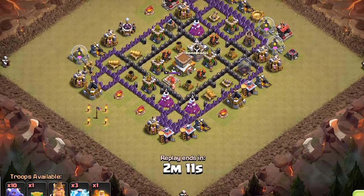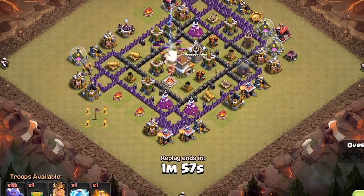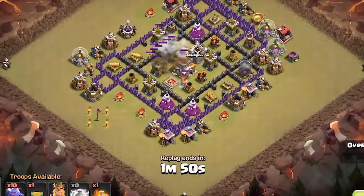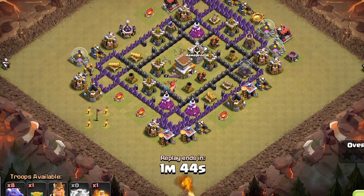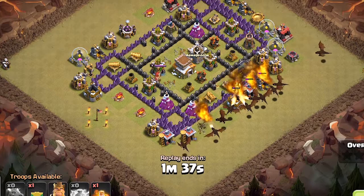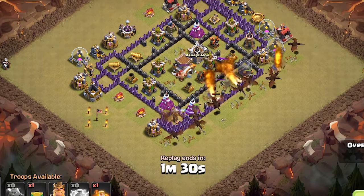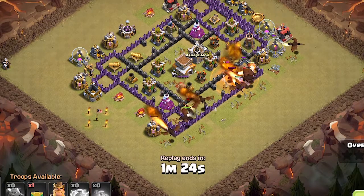Our next attacker is a Town Hall 8 using 10 dragons. And once again, since this is a dragon attack, it's going to be another pretty boring one to watch. The opponent scouts the base and drops two lightning spells on one of the air defenses — that's not going to cut it — so one more lightning spell is dropped to take care of that air defense. Two dragons are deployed at two different builder huts, and then the rest are scattered in the same direction. The clan castle dragon comes out and does some pretty good work, so a poison spell is dropped to help contain it.